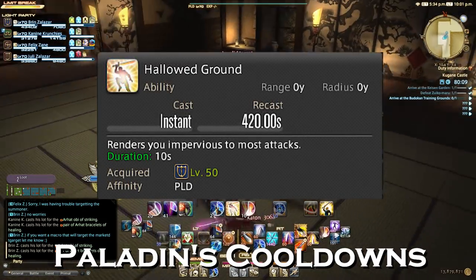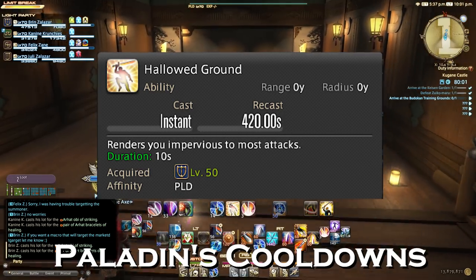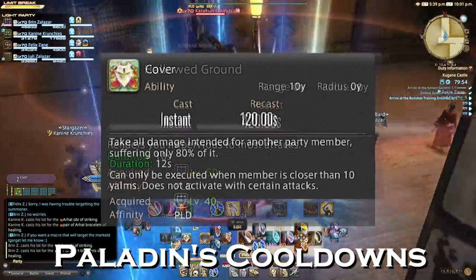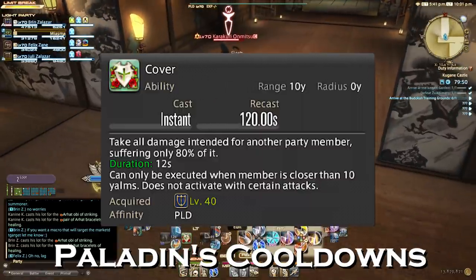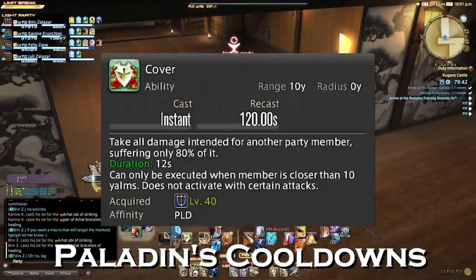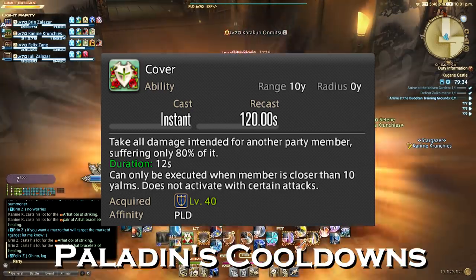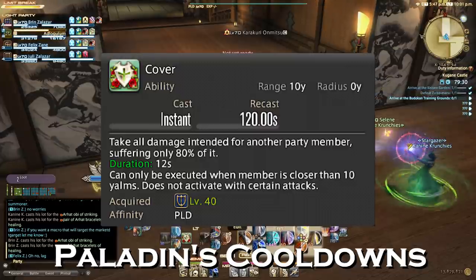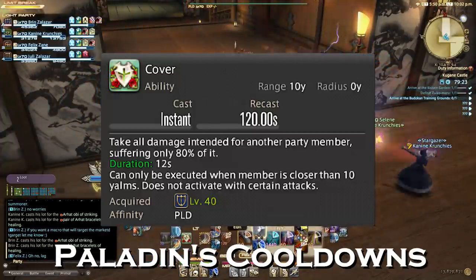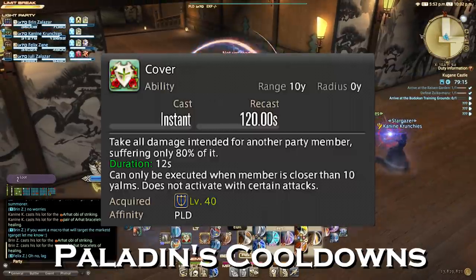Hollowed Ground has a 420 second recast but renders you impervious to most attacks — this is your oh-no moment ability, but if you find yourself running content with no issues, you can feel free to pop this any time and give your healers a break. Cover is your job-defining ability — it really makes you feel like a Paladin. It's going to have you take all damage intended for another party member and it lasts for 12 seconds. In the later half of the game, you'll learn a trait enhancing Cover so you only take 80% of the damage intended. It's a lifesaver ability. I would always recommend using this and covering your healers, especially in raid-wide content — this should help keep them alive, which keeps you and the rest of the group alive. If you see somebody struggling and know a raid-wide attack is coming, use this on them, protect them, keep them up.